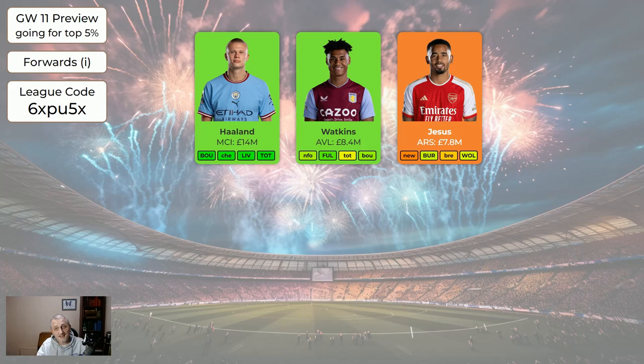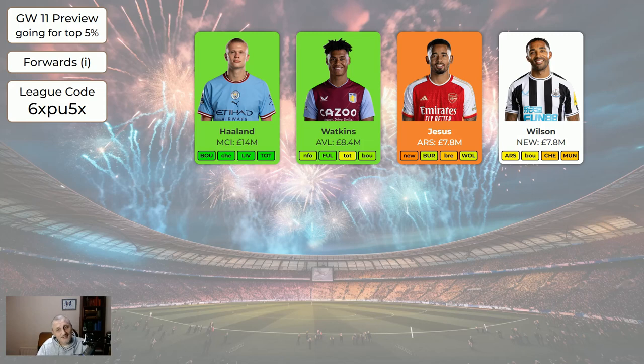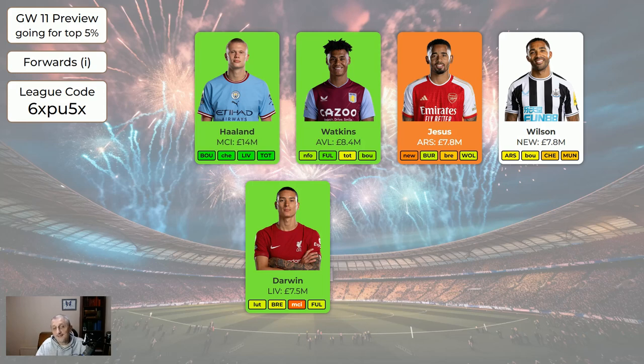If you have Jesus — given he's 7.8 — it's absolutely fine to sell and buy someone else with that money, but you don't have to, and when he comes back in a few game weeks he'll be worth having. Wilson at 7.8 — I haven't made him green because he can be a little injury-prone, but he's been very good this season with excellent attacking returns. Darwin is green — the last few weeks he's been putting his chances away and is getting a lot of chances. He's got Luton, Brentford, and Fulham in three of the next four fixtures. So if you had Jesus and don't have Darwin, sell Jesus, get Darwin — that's probably going to be a good move.